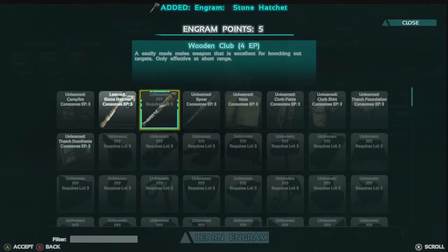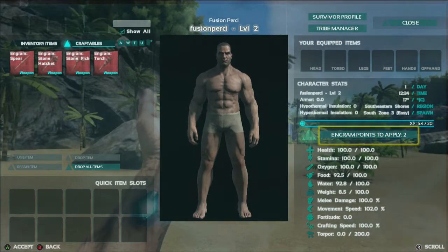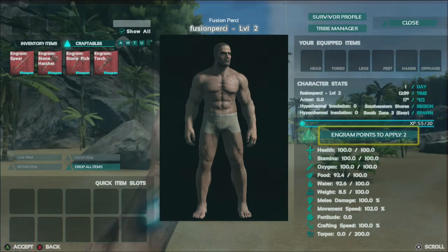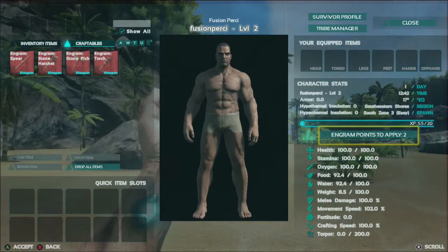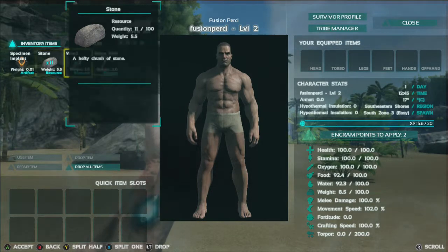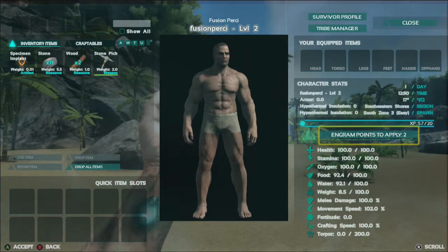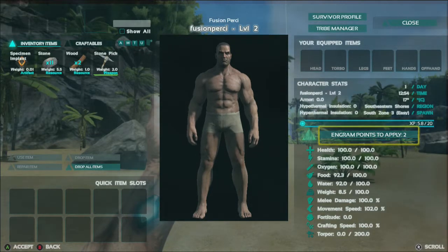I'm just going to unlock the hatchet and the spear for now. As you can see below the engram points button, you've got quite a few different stats. Health is obviously just how much health you've got. Stamina — you run out of stamina quite often, and it is quite annoying to get back because you've got to either lie down or stay still for quite a while. Oxygen is for underwater. Food and water work the same way. Weight is how much you can carry — right now I've got 11 rocks which weigh 5.5. Then below that you've got melee damage which is how much damage you do per hit — it doesn't count with bows or guns, just spears, hatchets and pickaxes. Then you've got movement speed.